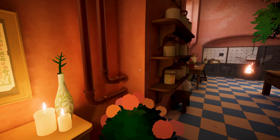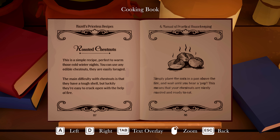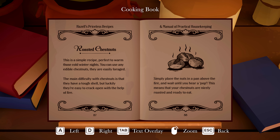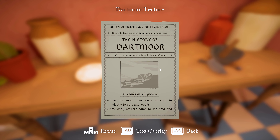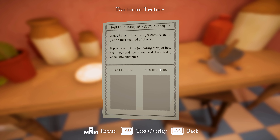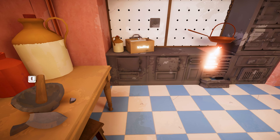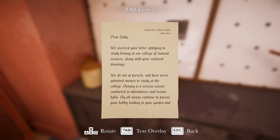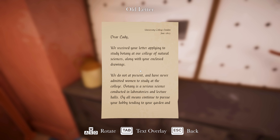'Hazel's priceless recipes for the home farm - roasted chestnuts. Place them in a pan above the fire and wait until you hear a pop.' 'History of Dartmoor: Dartmoor once covered in majestic forest and woods. Early settlers came to the area and cleared most of the trees for pasture using fire as their method of choice.' There's the broken mortar and some kindling.